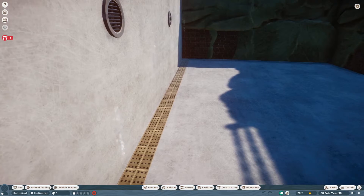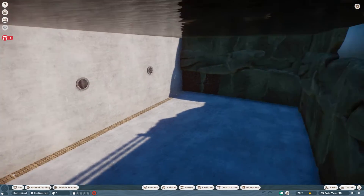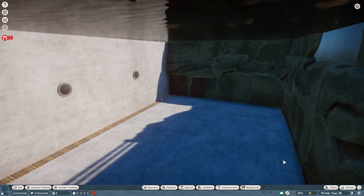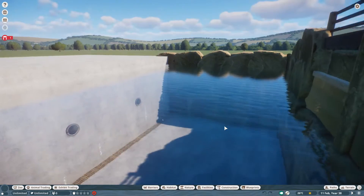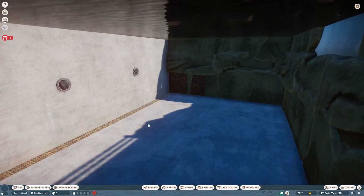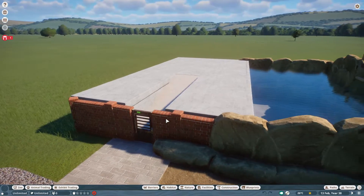That grating looks very realistic. To be fair, in something this size you'd probably have another one on this side, maybe even another one in the middle, because there's an awful lot of water in this pool. But for now I'm just going to leave it like that.